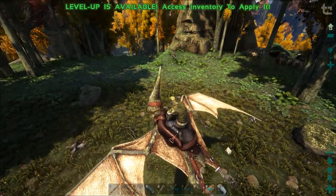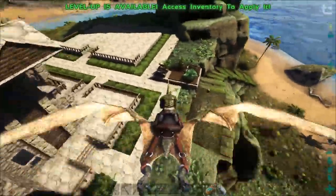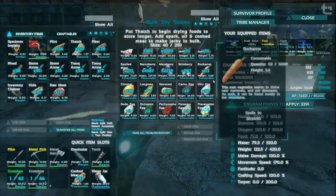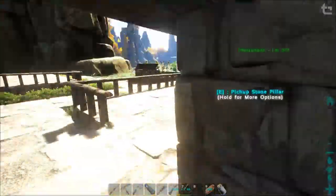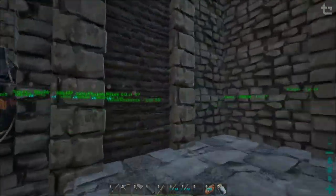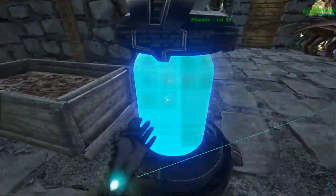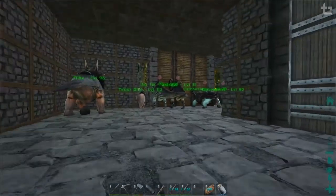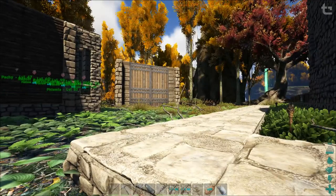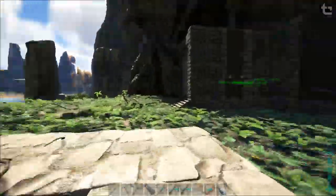We need Anky eggs for the perfect tame. I don't think we've got enough - we don't have any. I thought our Anky was female - it is a female. So without a male there's half the chance of it laying an egg. We need to get a male Ankylosaurus as well. There's all these level 80s and I don't want to tame them without having proper kibble.